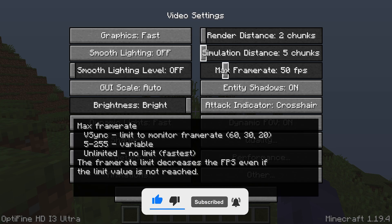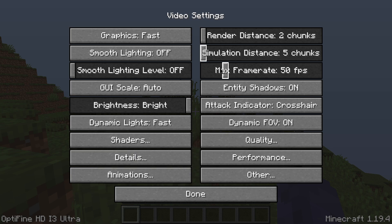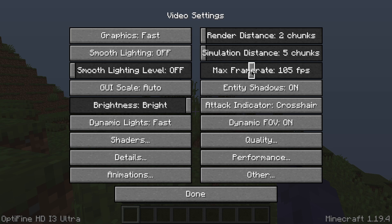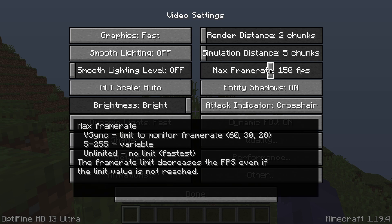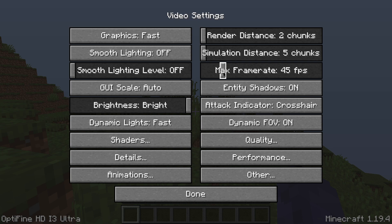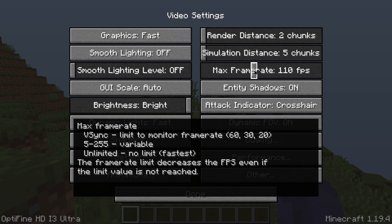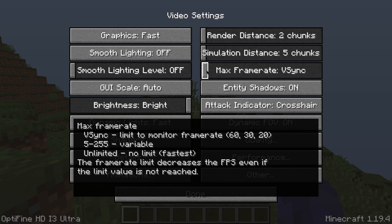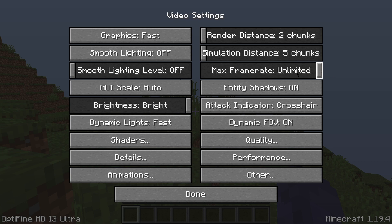For the Max Frame Rate, that is really up to you. It depends on how fast your monitor refreshes. My monitor refreshes at 144Hz, meaning I can see up to 144 FPS. Some monitors are only 60, some are 120 — it depends on your monitor. If you don't know your monitor's refresh rate, you can put it on VSync. If that doesn't work, I recommend putting it on Unlimited — at the end of the day, we're just trying to get the smoothest FPS possible.